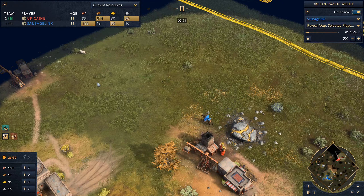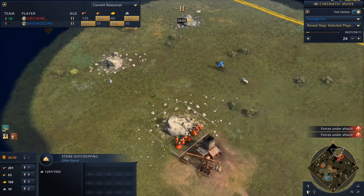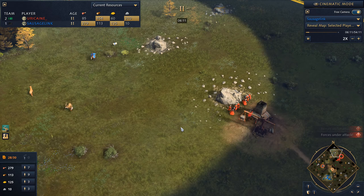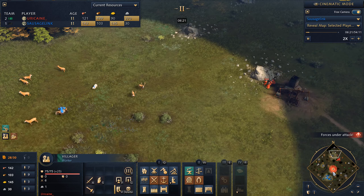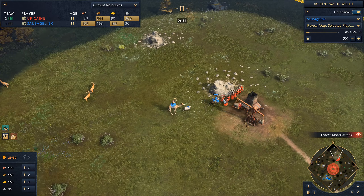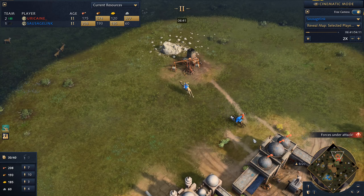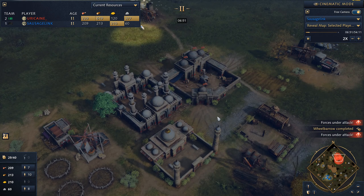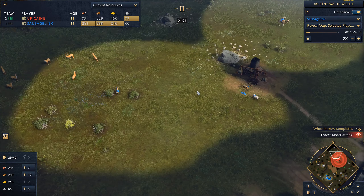As we're scouting around his base, we find a sheep and notice a bunch of villagers on stone. It turns out my opponent, instead of going for the sacred sites, is actually going for a two-town-center opening. Interestingly, it looks like my opponent already has textiles — so usually I'd be massacring these villagers with my camel archer, but we barely get one villager before he retreats everyone. Look at all those sheep they had — they must have gotten really fortunate scouting the map.